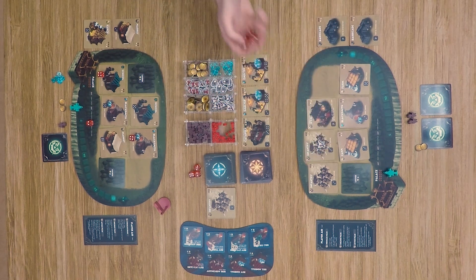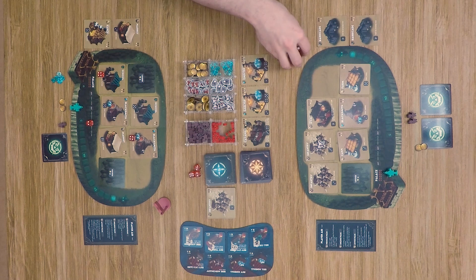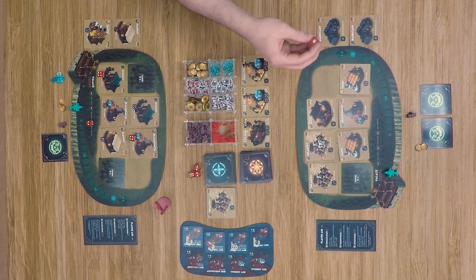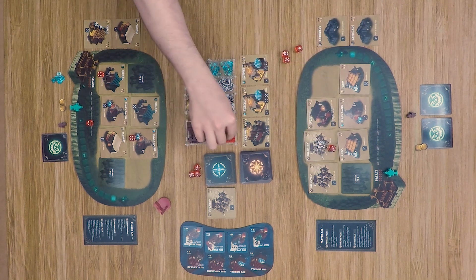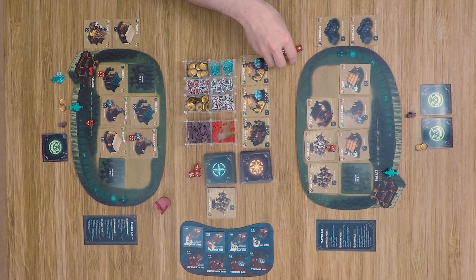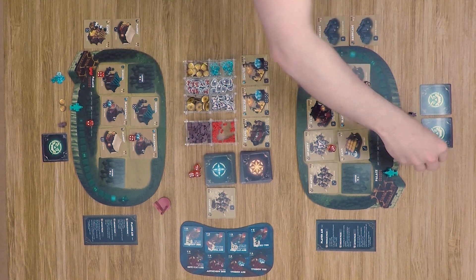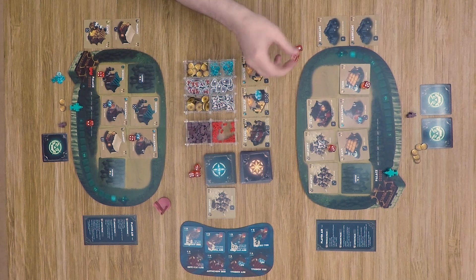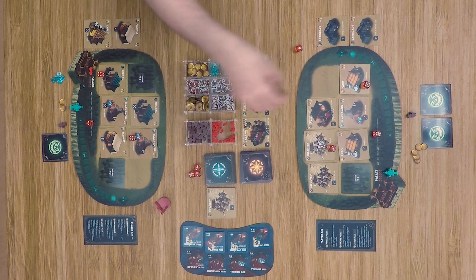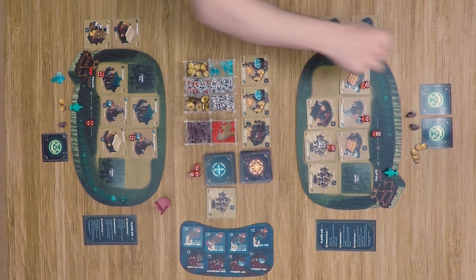We place the gym token on the same unit and re-roll, getting a five, six, four, and one. We spend an officer to activate the unit, and he chooses to hit the opponent's palace directly — dealing two damage, bringing it down by two hits. He then gains three gold, uses a die to gain two more officers, and spends one of those to move another die to a two to gain a mineral. The extra die and token are removed and dice are cleared.